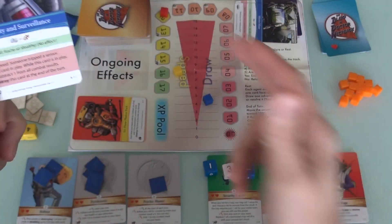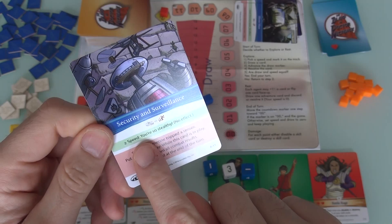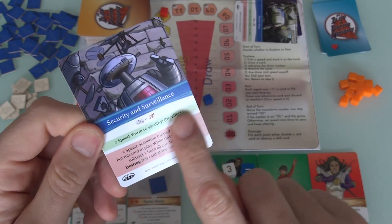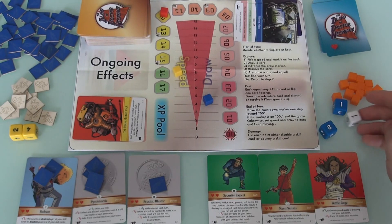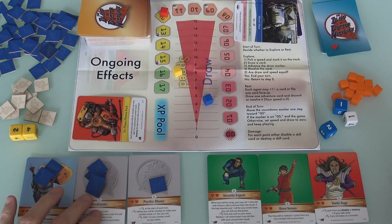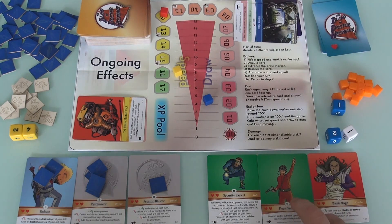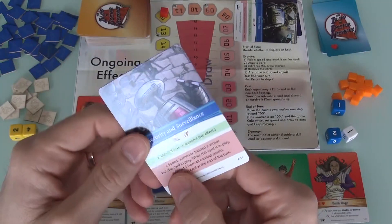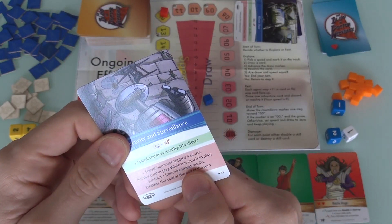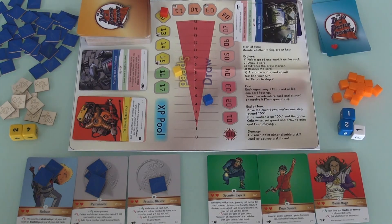Card 4 and it's another trap! This one wants us to be stealthy — going fast helps here. Jen is the Security Expert with Keen Senses, so she rolls. Oh my gosh! 3 plus 1 is 4, that is not good enough. Someone tripped the sensor. This card goes into play in the ongoing effects zone. While in play, subtract 1 from all combat results. It destroys itself next turn, so maybe we won't even have combat this round. Could be worse.